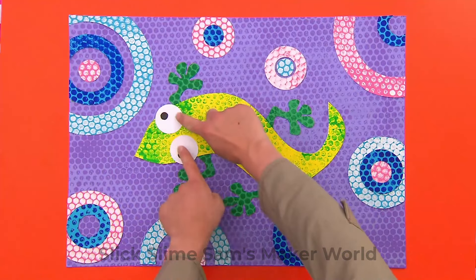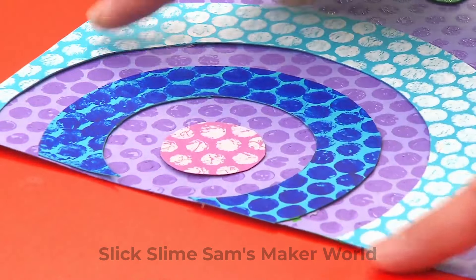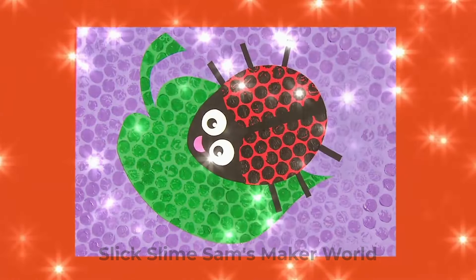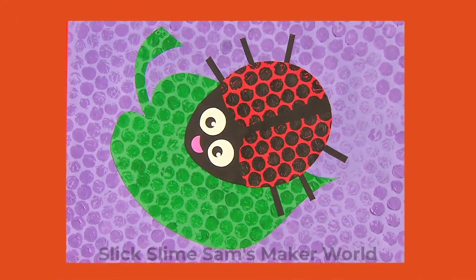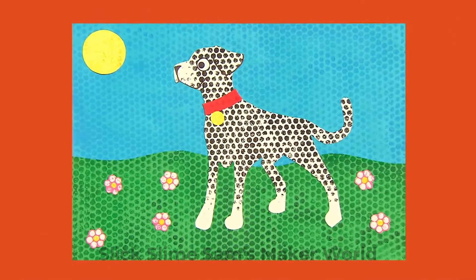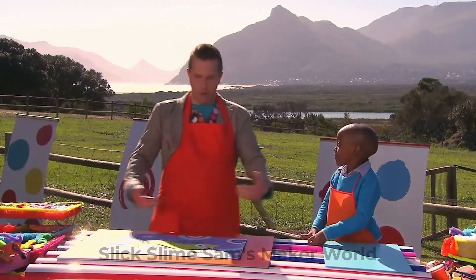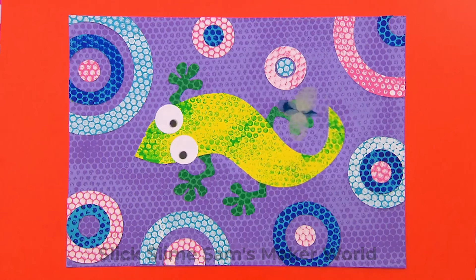We've added lizard eyes using stickers and a black pen, and trimmed off all the edges of the circles to make the picture neat! If you enjoyed that bubble wrap fun, why not try these other ideas too? How about a lovely ladybird with giant bubble wrap dots and a pink sticker smile? Or a spotty dog with red and yellow colour and bright dotty flowers! Thank you so much for helping me, Prince! We made it! High five! What a brilliant bubbly lizard!